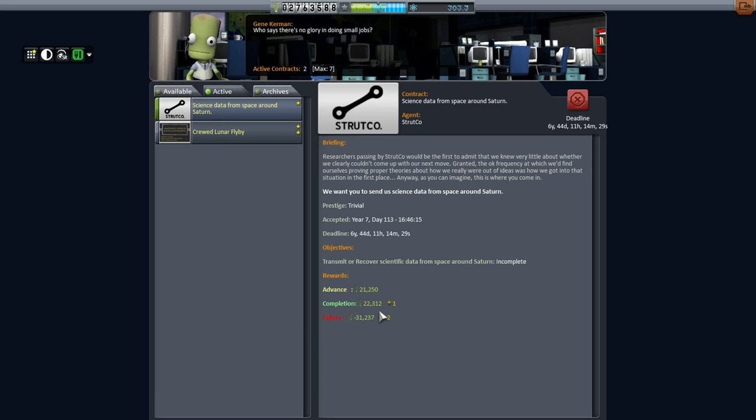And they're not paying much for me to do it. Failure costs 31,000 minus 2... That's not worth it at all. It's clearly a mistake — it's clearly science from space around the Moon. At that cost, there's no way it's Saturn. So that's just messed up. I'll just let it fail based on time; I'm not gonna try and get rid of it.